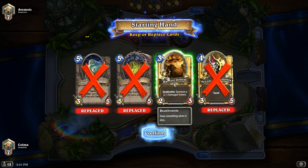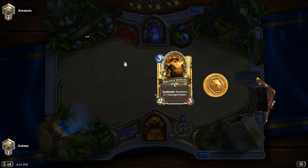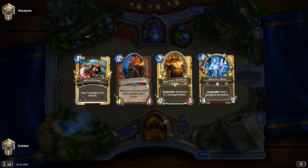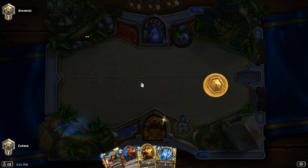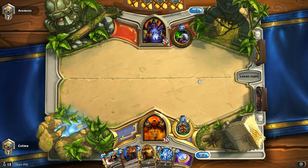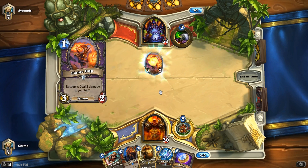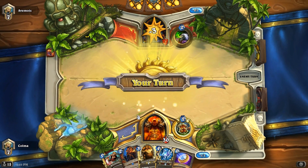Let's hold on to the Harvest Golem. At worst case scenario I can coin it out, but I'm really hoping to get some 2-drops here. Not the best hand, but not the worst. Like if it's a Zoo deck and he starts out with an Undertaker or something, it could be problematic. And it's not super aggressive if it's a Handlock either, so it's a little not optimal, let's say.